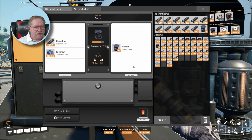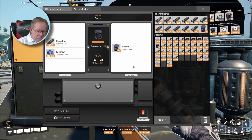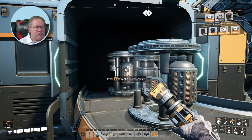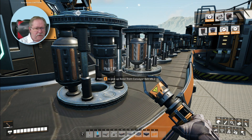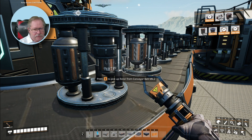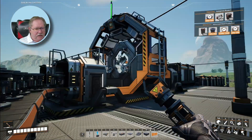This constructor can produce four rotors per minute. It consumes iron rod and screws — 20 iron rods per minute and 100 screws per minute — and that produces four rotors per minute. So this will create two smart plates. I have rotors being produced twice as fast as they need to be, which is why we have this backup of rotors. Rotors are pretty doggone valuable.